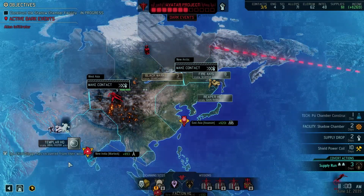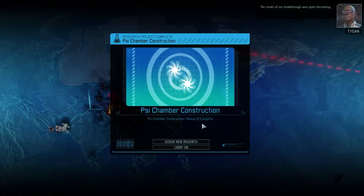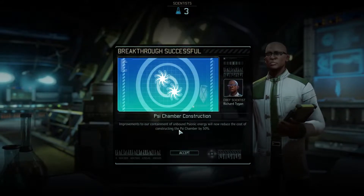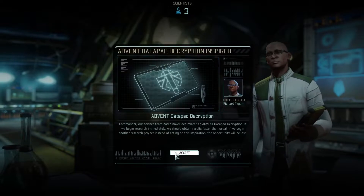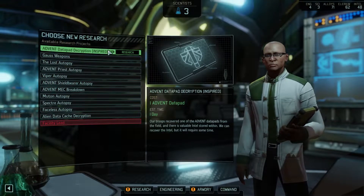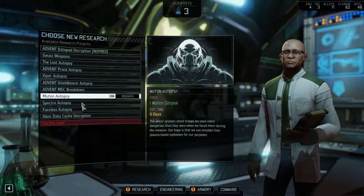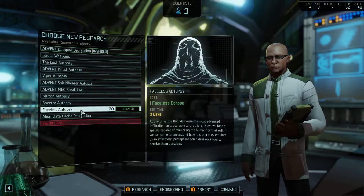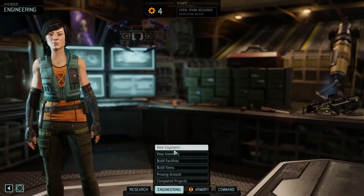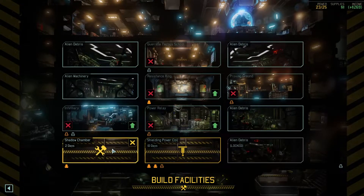We should probably heal a bit. This is interesting at least. Side chamber conduction — just the cost of producing that. We're making that right now, I think. You can do this — it's inspired. One day is really good. A lot of autopsies which maybe we should look into. Shadow chamber is story required. Well, that's fine — everything's gonna work out okay.